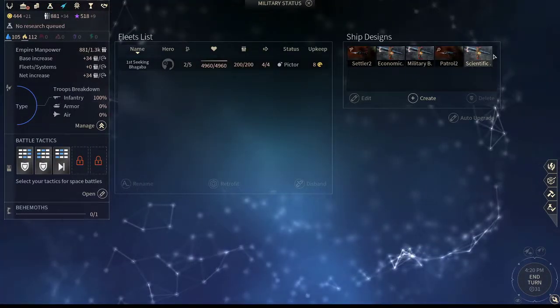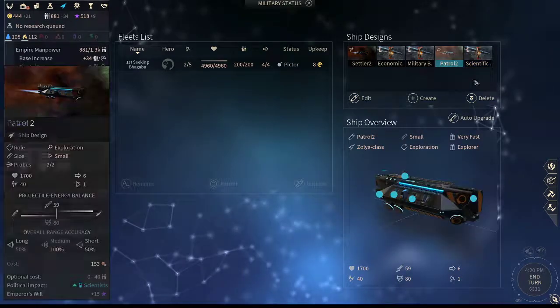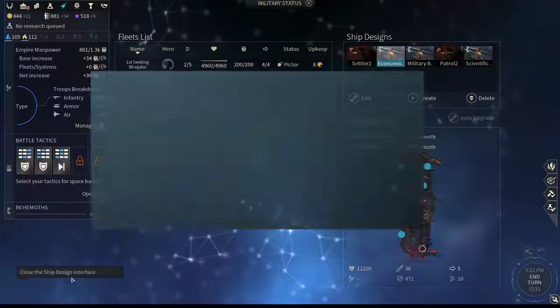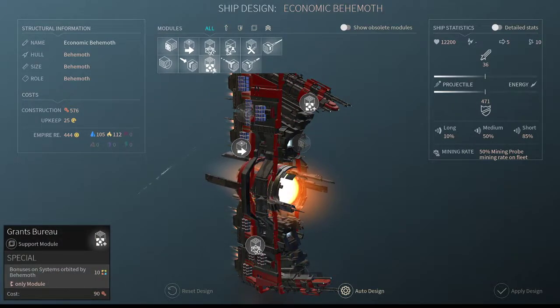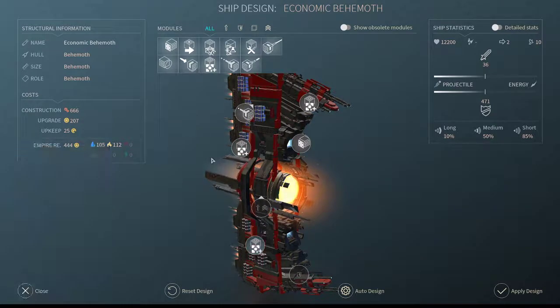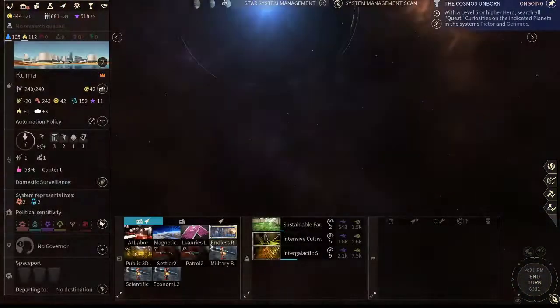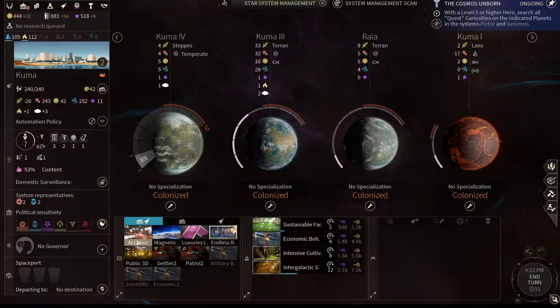There are three different types of behemoths. You're going to want to usually ignore military and scientific behemoths early on — economic behemoths are what you go with as soon as you can. Edit the economic behemoth and put on the Grants Bureau modules. While this is orbiting one of your friendly star systems, it's going to give 10 to every FIDSI except influence. You can put three of them on. I also like to put some weapons on it in case pirates show up. Your first behemoth is incredibly cheap and only takes three turns to build. After finishing Sustainable, I'm going to be going for that.